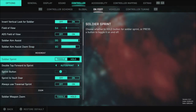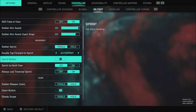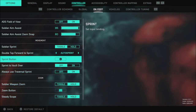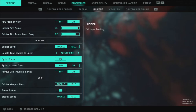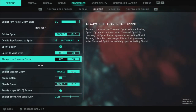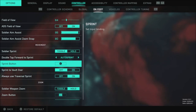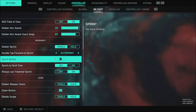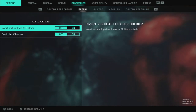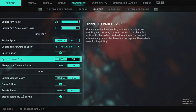My Soldier sprint is set to toggle — this is auto sprint. I changed my sprint button instead of having to press L3 and double-tap that to sprint. I just have it set to push up on the L stick. Sprint to vault over is off, and always use traversal sprint is on. Now, I made a video about auto sprint a few days ago and forgot to mention one thing: if you're going to change the sprint button, make sure you go into your controller scheme and change your Soldier controls and buttons to custom in order for this to work correctly. That was my fault — I did not mention that in the video, but that is the way to make it work right.